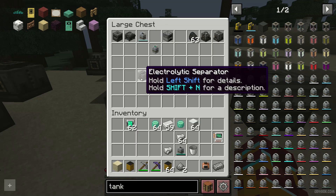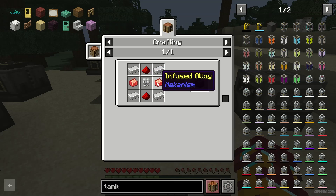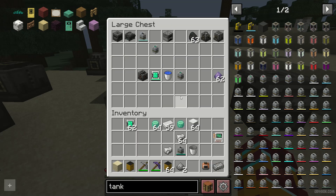Make this recipe, then the electrolyte separator — this recipe. How to make infused alloy? I have a separate tutorial about that.